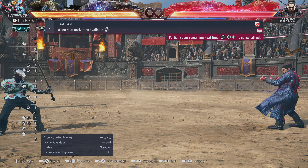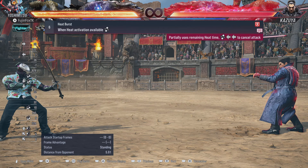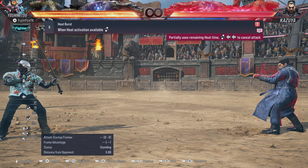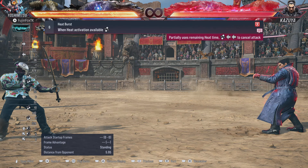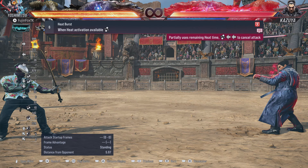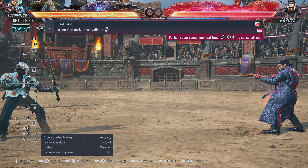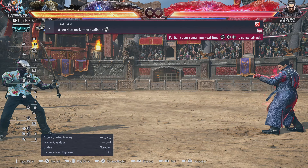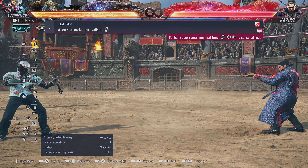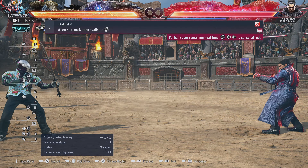Anyway, thanks for watching. We're going to get to the other stances very soon and roll them out over the coming weeks. If there's anything I missed, please mention it kindly in the comments — I'll add it to the description near the timestamp so everybody can see the edit. I hope this helps new Yoshi players understand a little bit more about No Sword Stance and Heat.